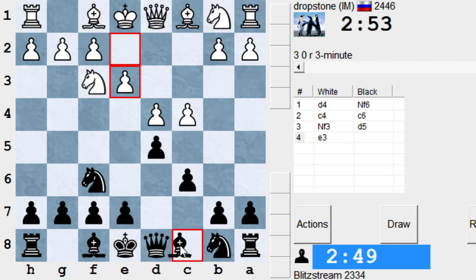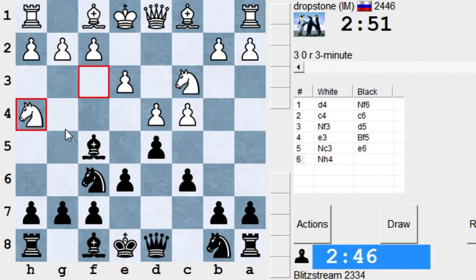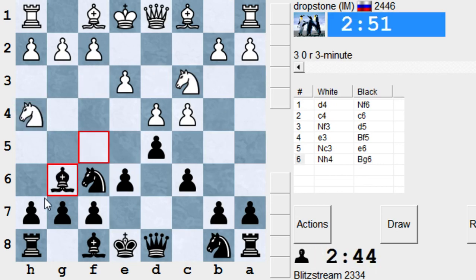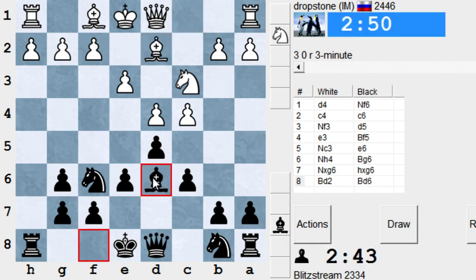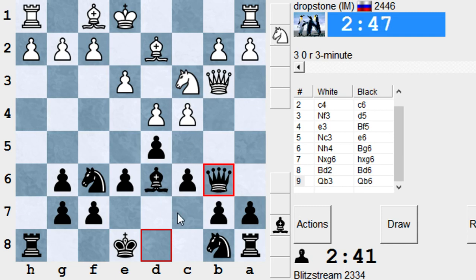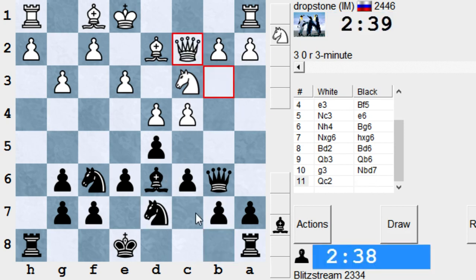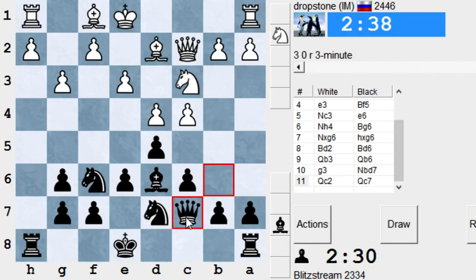Let's try to bring the Bishop to f5. Okay, e6, Queen b3, Queen b6. If you want to take this Bishop, take it — no problem. Bishop d6. Let's go to the endgame. You play c5, I take the Queen, Bishop c7, pawn a6. If you don't take it, that's okay. c5, Queen takes, pawn take, Bishop c7 — he doesn't go in it.